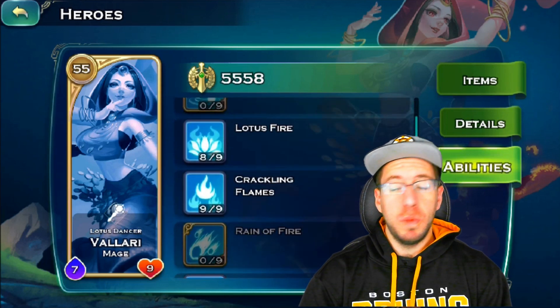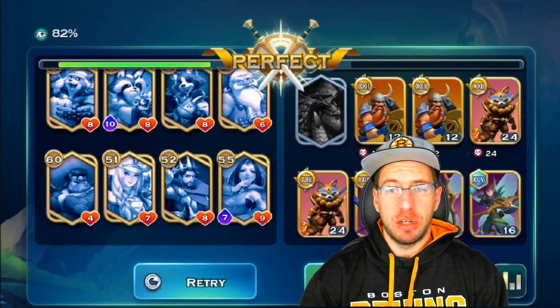Alina — this time I do have the plus 1 magic resist on her, so she has 6 out of 5. Avalon with the same setup I usually go for him. And the fire mage — Sander's setup for her. Nothing too crazy. So with that, guys, let's go collect our rewards.